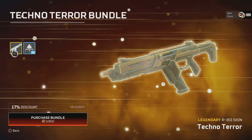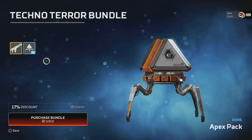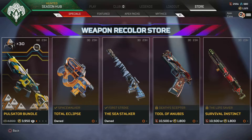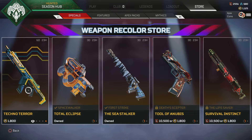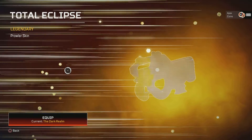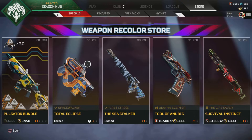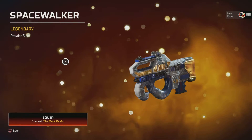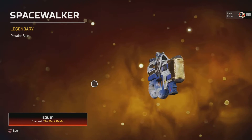The Techno Terra is still here for the R-301, and that comes with 30 packs as well, so same price. And you can get that skin on its own as well. We've then got the Total Eclipse for the Prowler, and if you have that one you can get the Space Walker. I think I prefer this one out of the two.